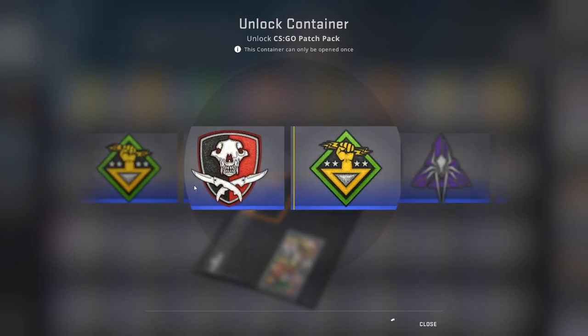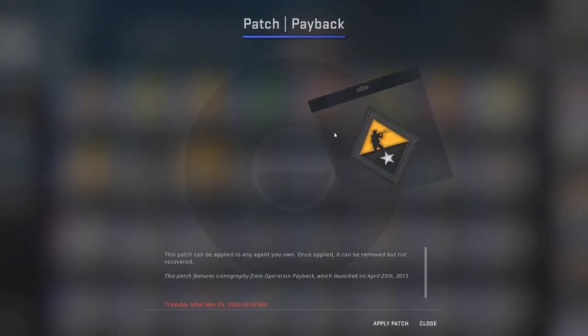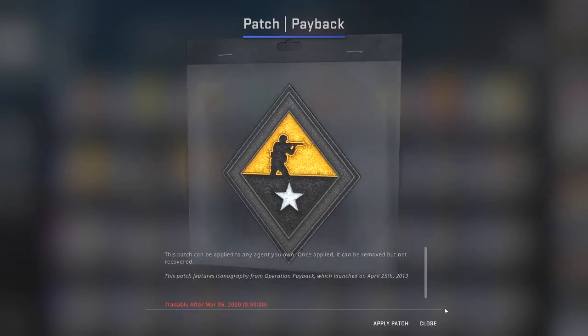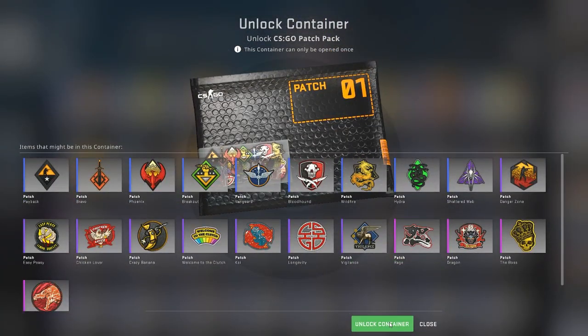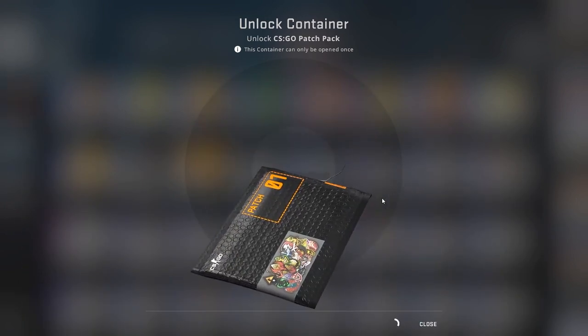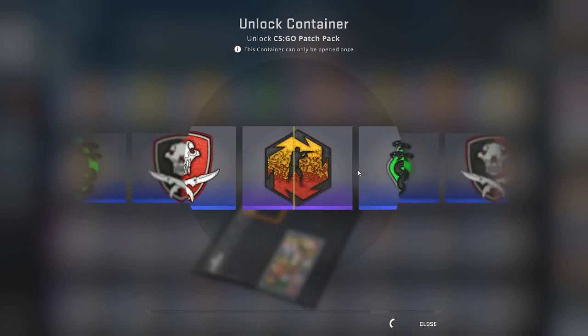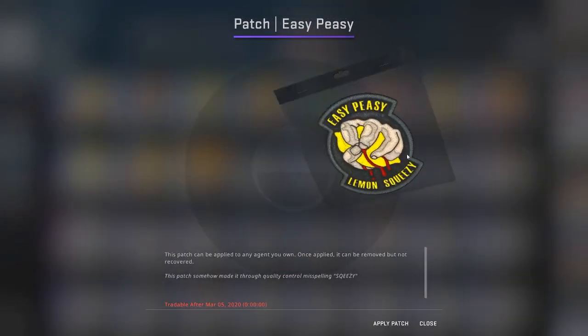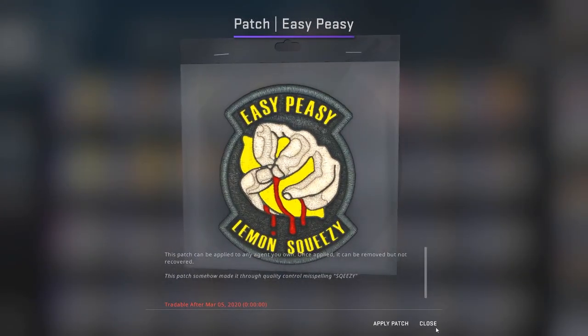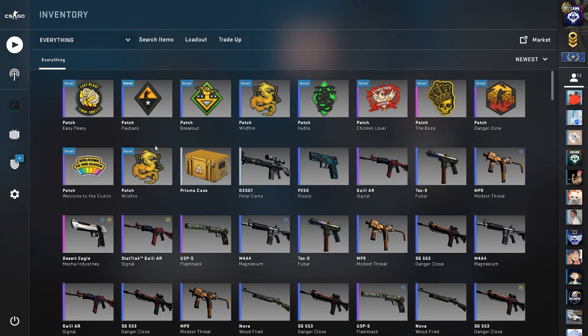That was a lot of freaking turbos and pinks. Last one though, here we go — see what we can get. Hopefully we get the Howl, that's what I'm hoping for, I really like the Howl. Come on, please — Howl. Dang. At least we have a T-Side zone. So looks like we got two Wildfire, the Crown, a Danger Zone, Chicken Lover, Hydra, Breakout, Payback, Welcome to the Clutch.